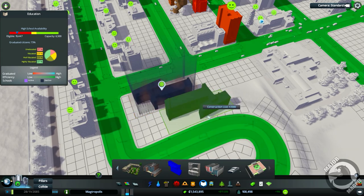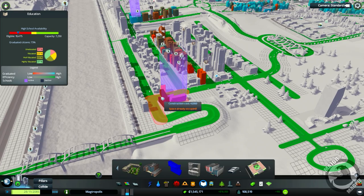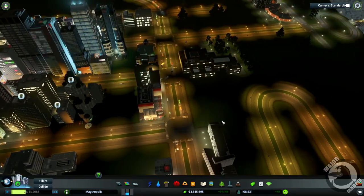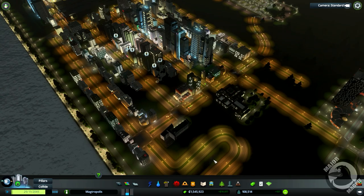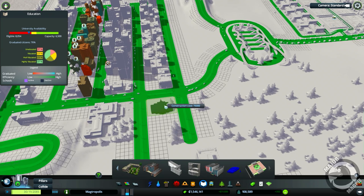So we've got some education there. We're going to need a university in here as well. And I'm thinking maybe — is this the Music Conservatory? Yeah! Pop it onto this corner here because it fits perfectly. 75 grand — yeah, why not. Boom, it's going in. It's in.